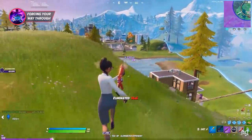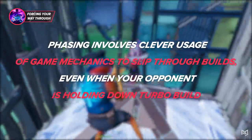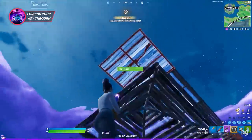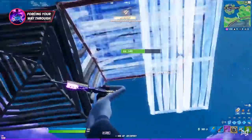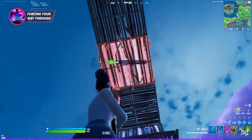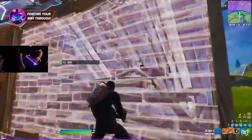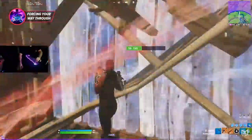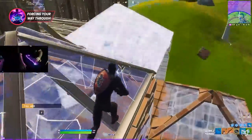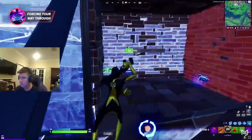Phasing involves clever usage of game mechanics to slip through builds even when your opponent is holding down turbo build. Many techniques can achieve this — some very practical and some not so much. We've brought it down to the top seven techniques you need to know for season four. None of these are really new, but they're the most useful. First off, when it comes to getting through builds, there's no item in season four as powerful as crash pads.